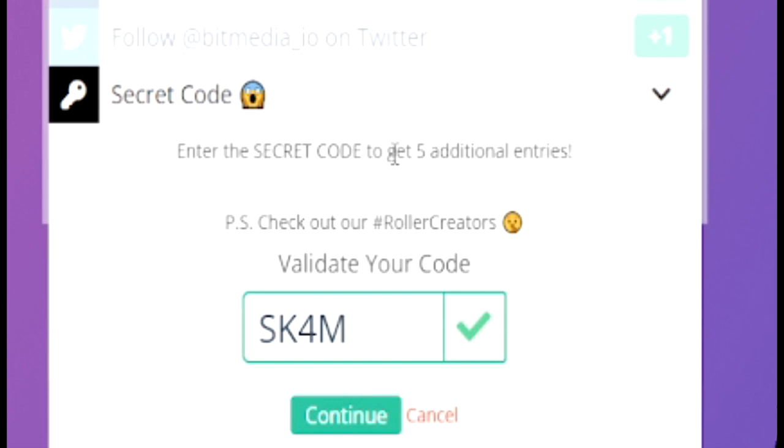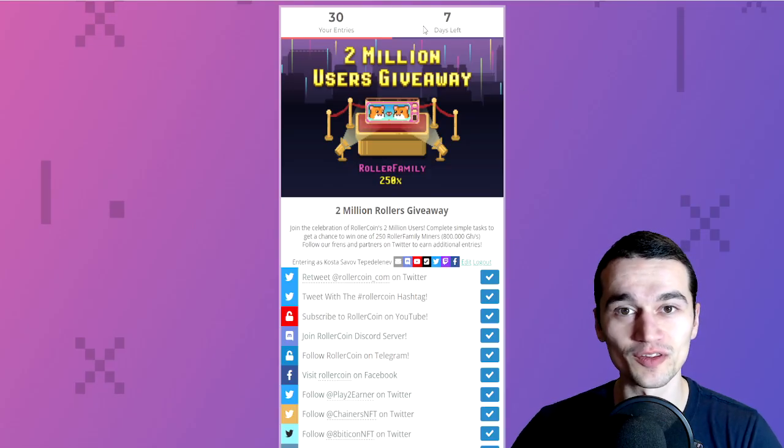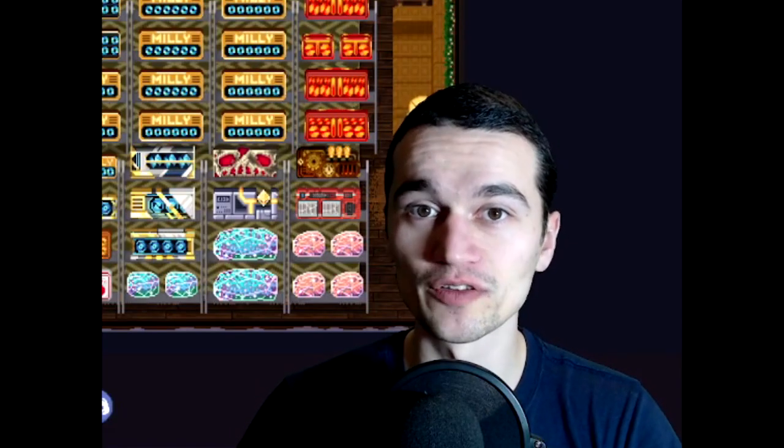If you go to the secret code part and type SK4MSCUM, you're gonna get additional entries. This all makes up 30 entries total. 7 days left — go, go, go!